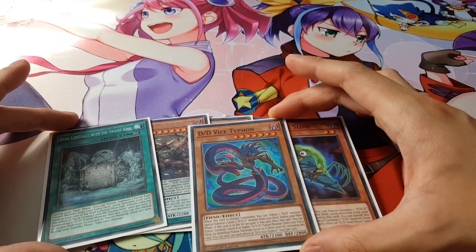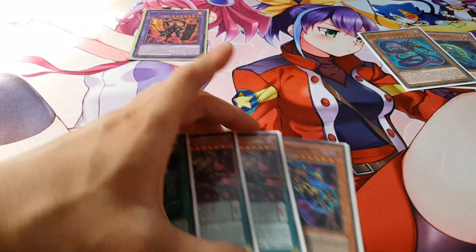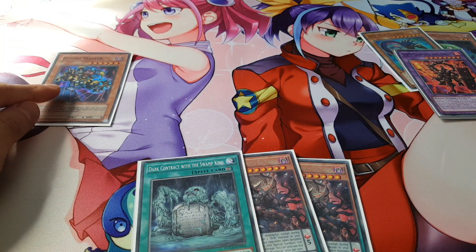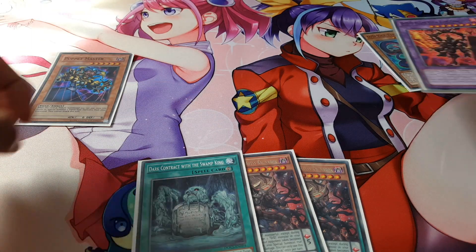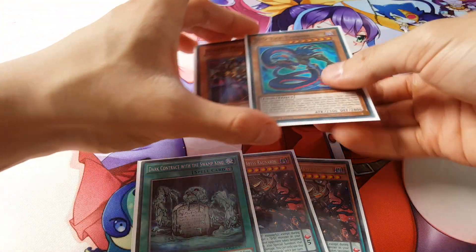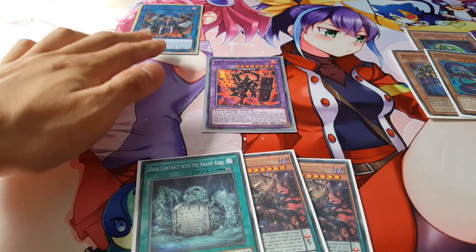To begin, we take Swirl Slime and Vice Typhon and fusion summon them together to bring out High King Genghis. From there we tribute off High King Genghis, which allows us to bring out Puppet Master. When tribute summoned, Puppet Master lets you pay 2,000 life points to special summon two fiends from the graveyard, so we bring back High King Genghis and Vice Typhon. We then take Vice Typhon and Puppet Master and link summon them — since Puppet Master is a fiend-type, we can bring out Master King Archfiend right away.